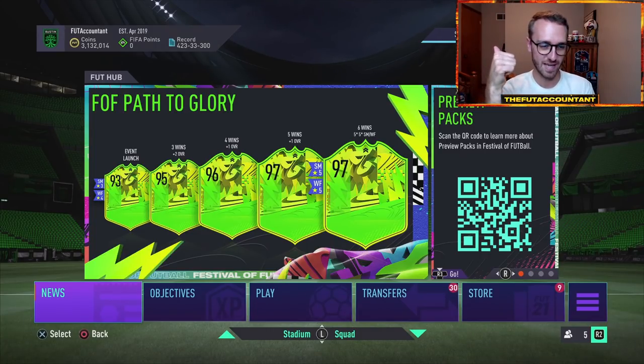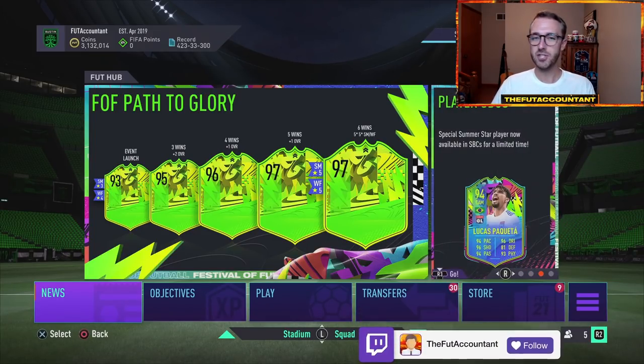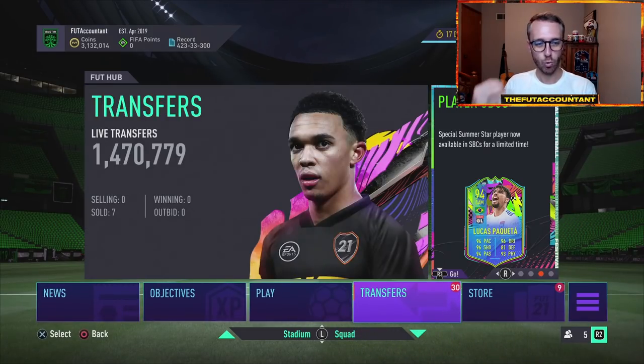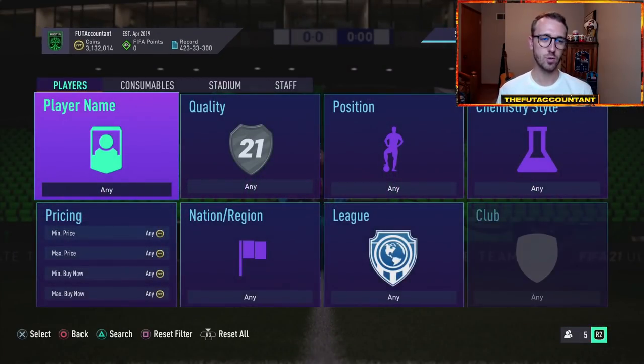GG's to EA for putting these upgrades out fast. It is Monday night into Tuesday and these cards got upgraded just a couple days after their games were played, just one day after the Italy-England final, which is a GG. That's the speed and pace of these upgrades that I think EA should really try to stick to in the future, especially in FIFA 22 when we have these cards.